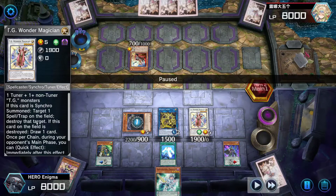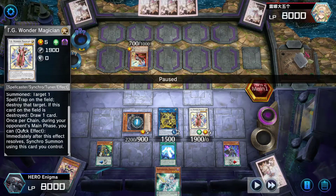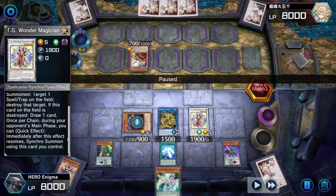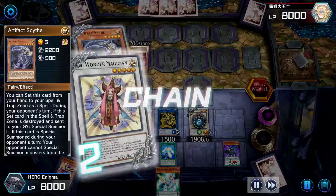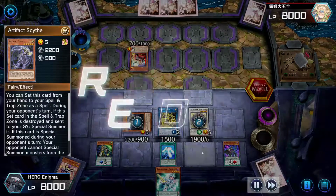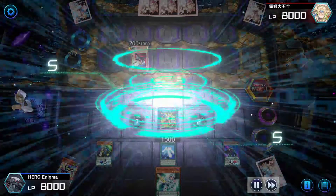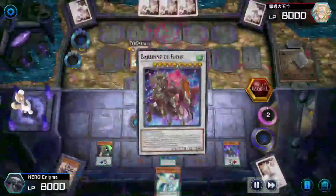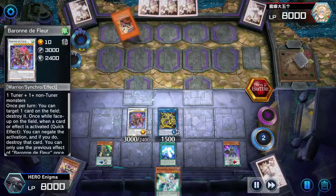Then Wonder Magician has another effect: once per chain, during your opponent's main phase, you can perform a Synchro Summon. We've got a 5 and a 5, so you chain everything together — there's no mistiming here — to bring out Barron the Flow. Omni negate with destruction. And now your opponent can't do anything.